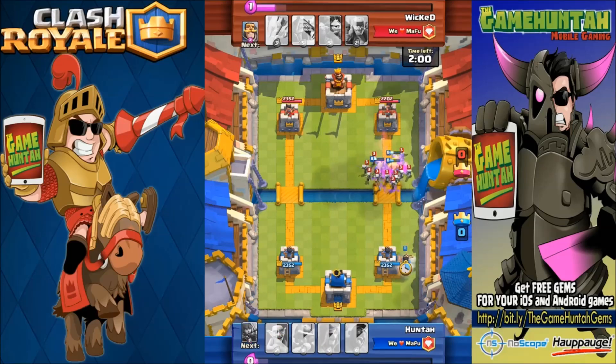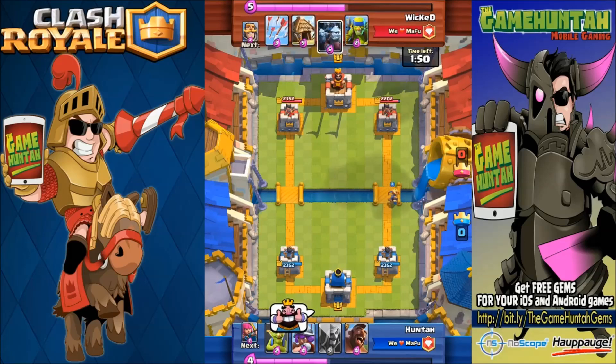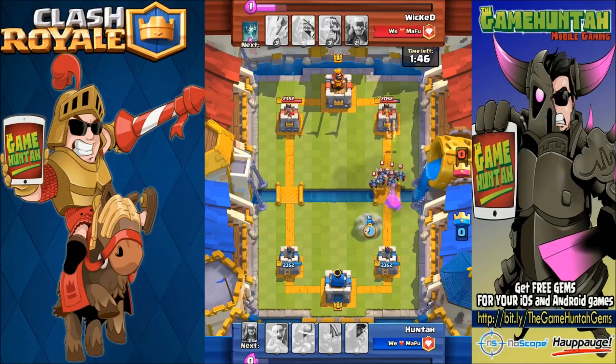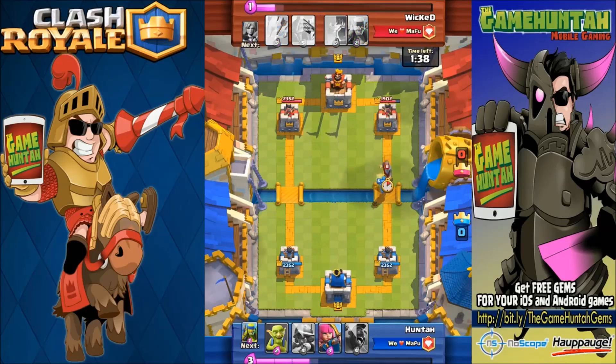The idea is to show you how careful you need to be to deploy cards like these. Legendary cards are powerful but they have weaknesses. Army of skeletons — no problem — we have the Princess taking care of business. From the bridge we're shooting arrows, but Minions again — they're extremely powerful and can destroy the Princess in two seconds.